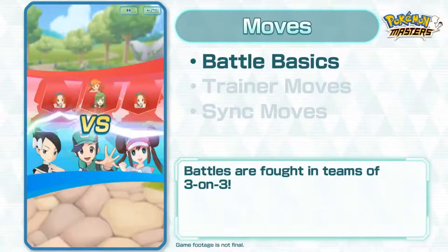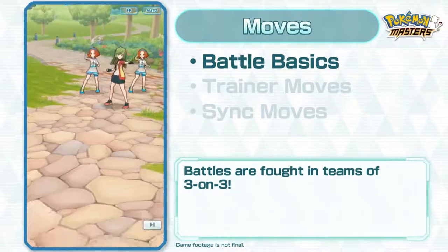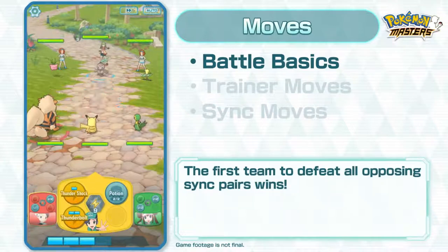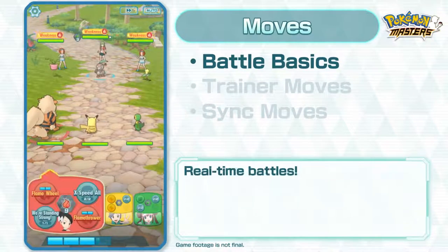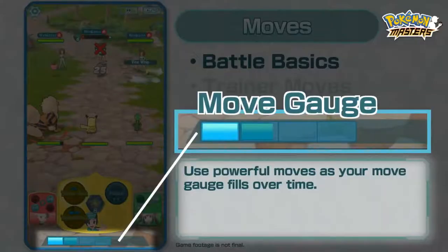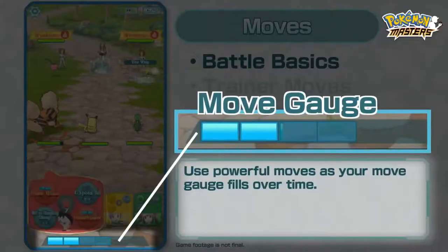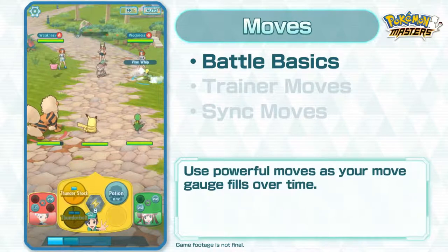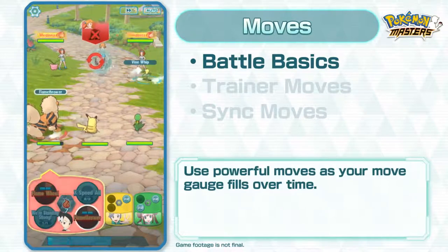In Pokémon Masters, battles are fought in teams of three-on-three. The first team to defeat all opposing sync pairs wins! Engage in real-time battles, where your move gauge fills over time, allowing your Pokémon to use powerful moves like Thunderbolt and Flamethrower.